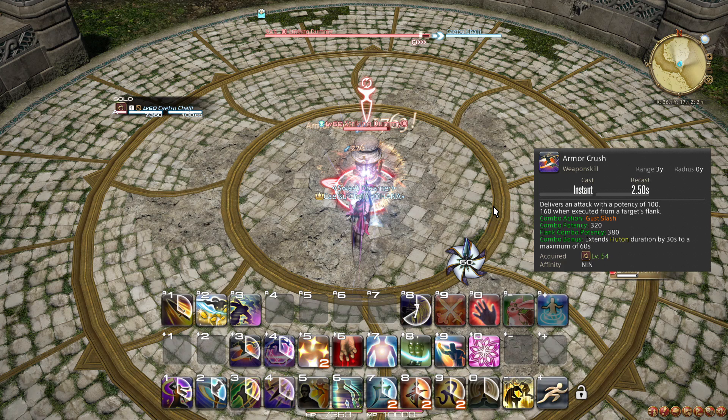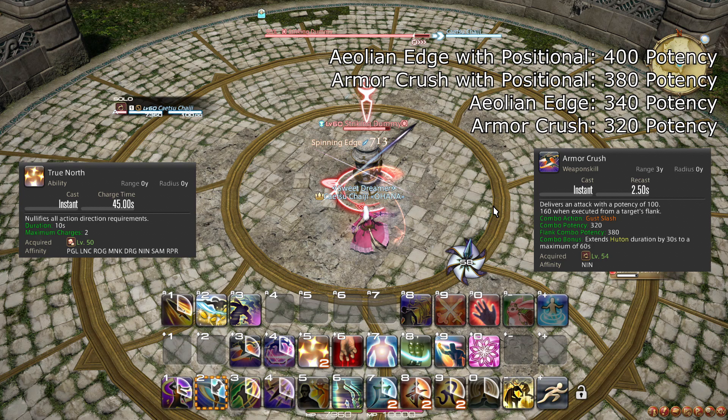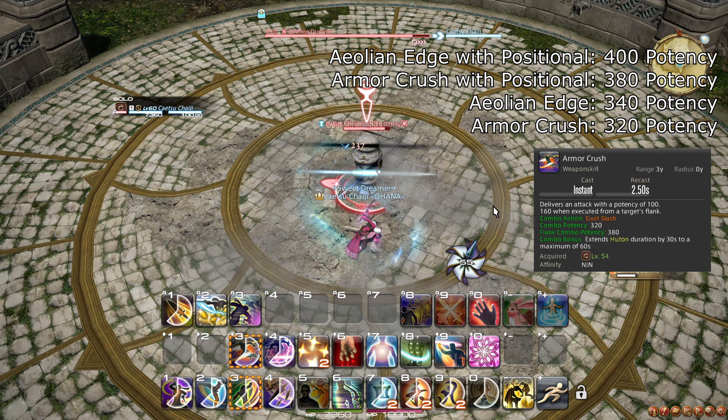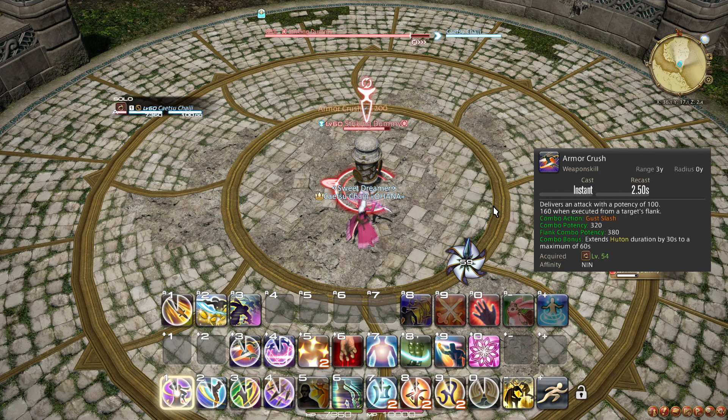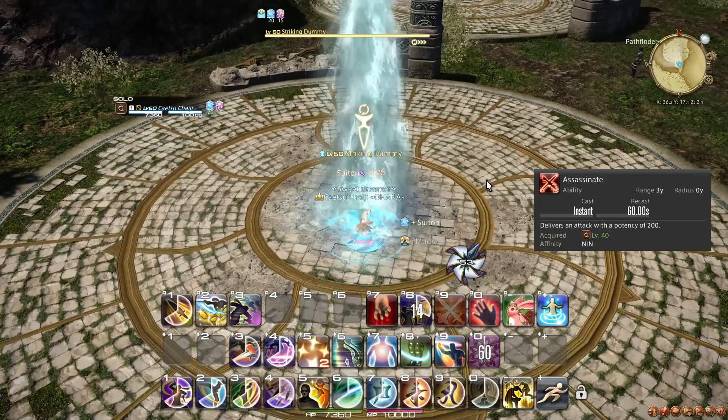Keep in mind that Armor Crush does not apply Futon, so make sure to use Armor Crush regularly enough to keep the buff running. If Futon is below 30 seconds duration, make sure your next combo finisher is Armor Crush. If you cannot reach the back of your target but can reach the side, use Armor Crush regardless of Futon buff duration. You can also use True North to bypass this issue. Note that if an enemy has a closed targeting reticle, all positionals automatically succeed, meaning Aeolian Edge always does more damage.